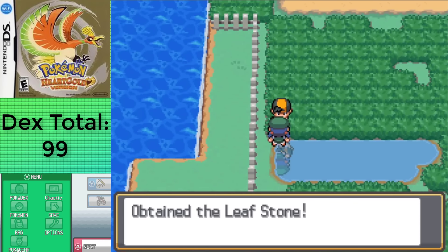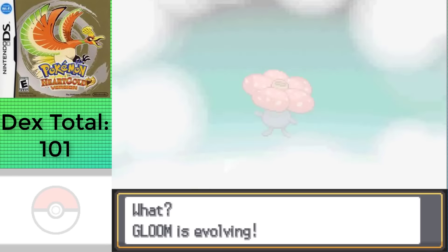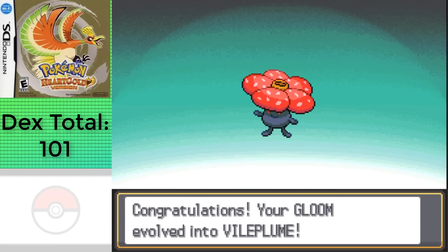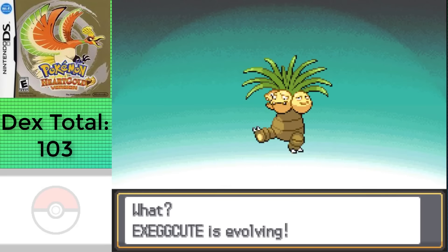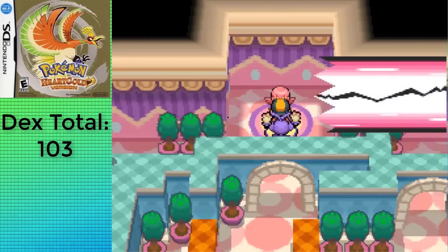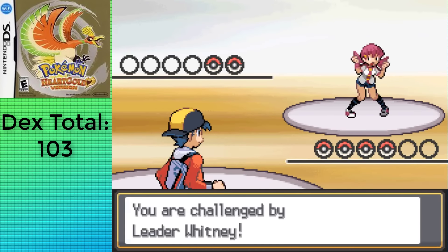After dealing with that, I managed to get Growlithe into Arcanine with a Fire Stone, Gloom into Vileplume with a Leaf Stone, since I had grinded the second Oddish during this section, Weepinbell into Victreebel with a Leaf Stone, and Exeggcute into Exeggutor also with a Leaf Stone. And with a total of 103 Pokemon and a time of... something... I don't know because apparently I forgot to record the bottom screen at the time, allowing me to fight Whitney.